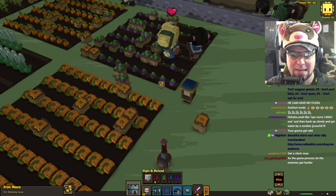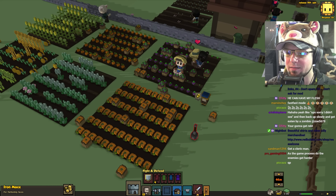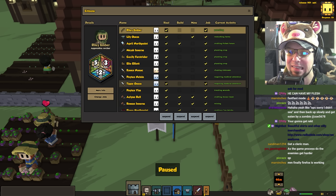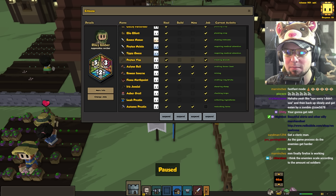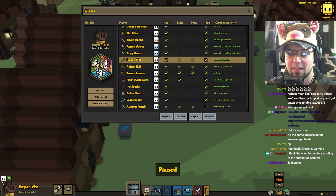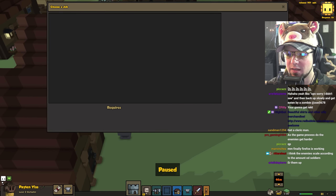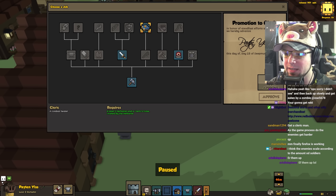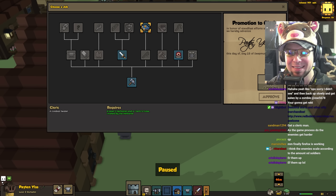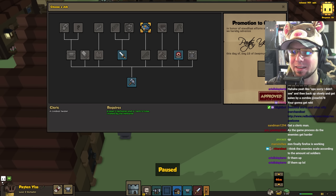Iron mace — for flattening faces. Please take that. Yeah, that went great. I need to get a cleric. We do have Peyton, and if I want to make her into a cleric I can do that because I have a level two. I did not know that. Alright, let's get a cleric going.